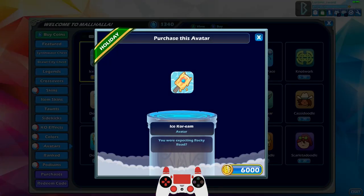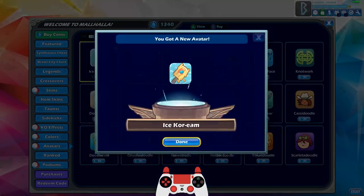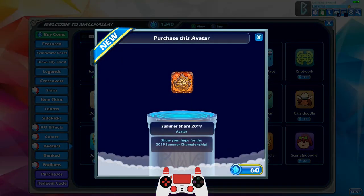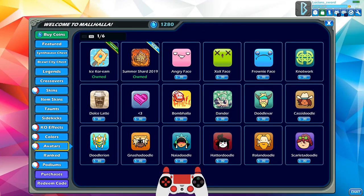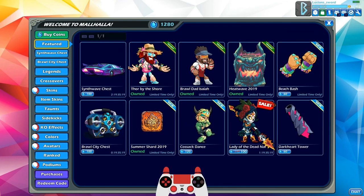Ice Corem is pretty awesome — I actually really like that avatar, probably just going to buy that as well because I don't have a lot of use for the coins right now. I am trying to get all my legends to black still, but I can always get more coins. Summer Shard 2019 — show your hype for the 2019 Summer Championship. I believe proceeds go to the prize pool, so I like to support esports careers. I think we have everything purchased for the new heatwave event.